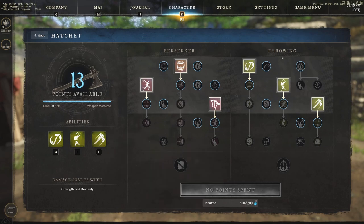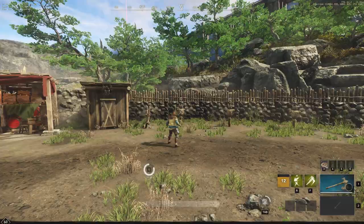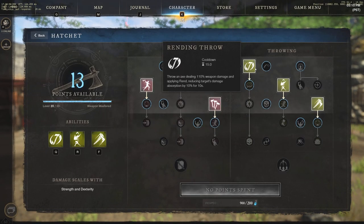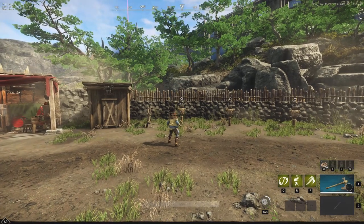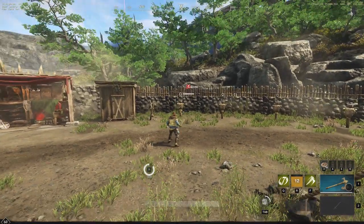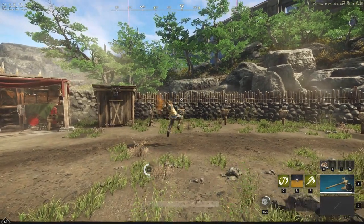This is the throwing side of the hatchet. Starting with Q — Rending Throw — that rend has a big positive: 110 weapon damage and reducing targets' damage absorption by 10 for 10 seconds. The throwing side does a ton of different debuffs, which is probably one of the main reasons people use it. We also see Social Distancing — throw and dodge backwards, dealing 130 weapon damage and slowing targets by 15% for three seconds — and you can see how we jump backwards and apply the slow.